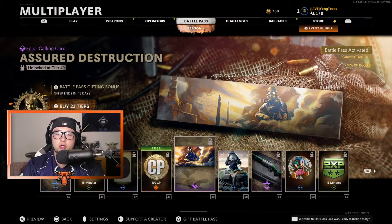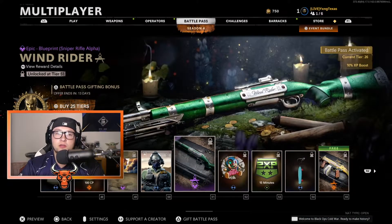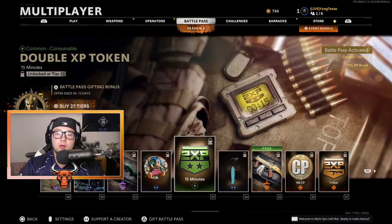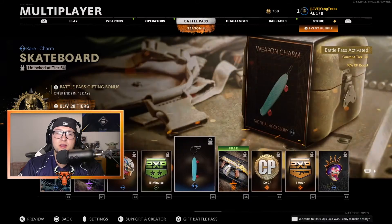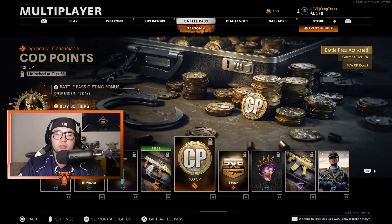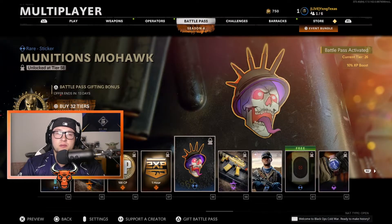The Assured Destruction Calling Card, the Boarding Party Operator Skin for Adler, the Wind River Blueprint for a Sniper Rifle, the Failed Experiment Emblem, Double XP for 15 minutes, the Skateboard Charm, the Ancient Scarab Blueprint for a Submachine Gun that looks to be a KSP, 100 COD Points, and Double Weapon XP for an hour — the Munitions Mohawk Sticker.